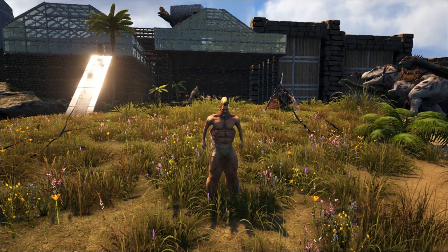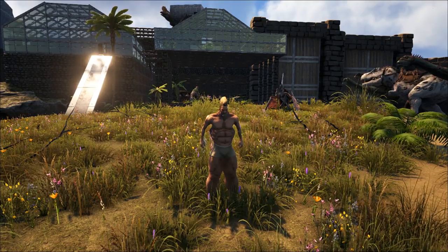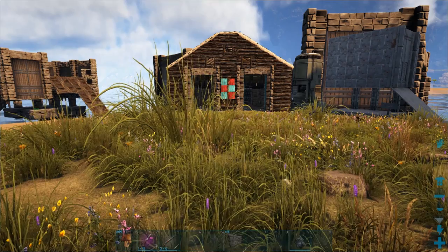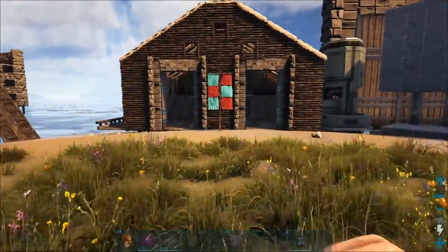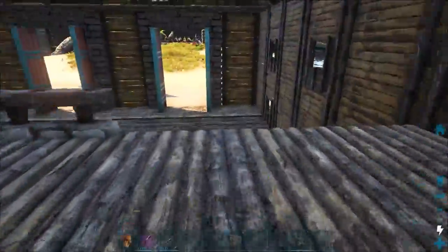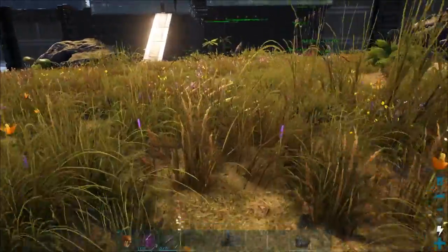Today we're going to go tame a bee. It just dropped on Update 257 and we're going to head over to the island Redwood because I think that's where they spawn and see if we can find a bee. It's a little ironic because bees freak me out IRL. I hate them. For those of you that watched my episodes in the past, you understand that I have a bee problem in my backyard.